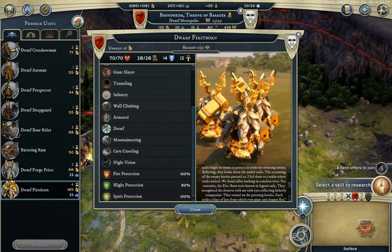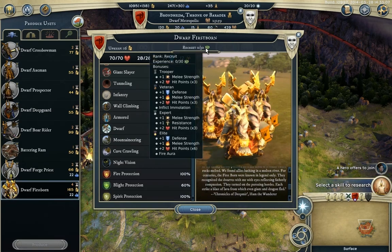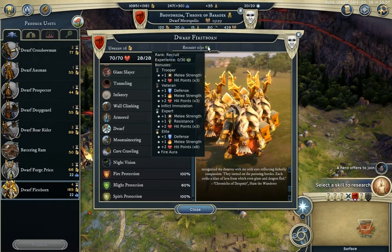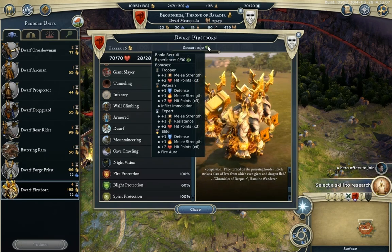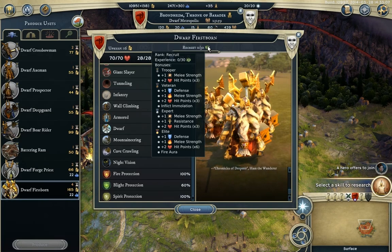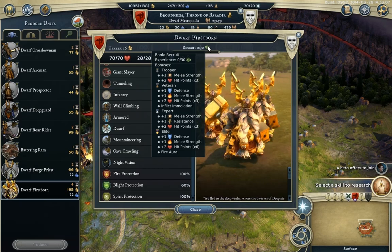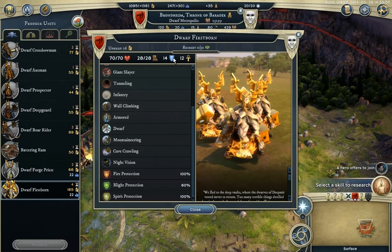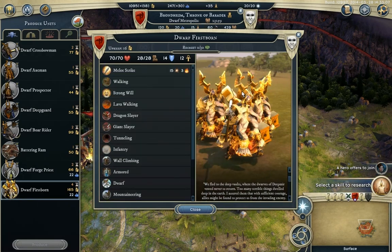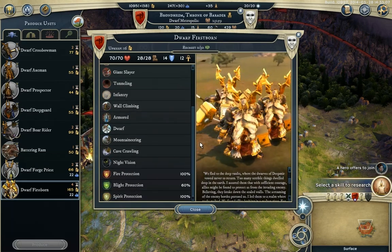Basically the orc shock trooper deals more flat damage than the Dwarf Firstborn, and the orc shock trooper starts off with Inflict Bleeding Wounds. But as you can see, there are a lot of buildings that can boost your Dwarf Firstborn to start off at veteran level too, or as close to it as you can get. Inflict Immolation will deal more damage to the shock trooper than the shock trooper's Bleeding Wounds will affect this guy, because the Firstborn has a lot more defense and the shock trooper has a lot less resistance. That's my personal opinion — what do you guys think? Who would win, the Firstborn or the shock trooper? Personally I think the Firstborn, but I'm totally biased — dwarves all the way!